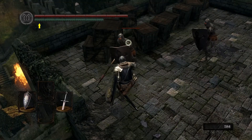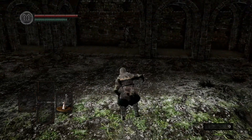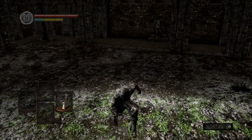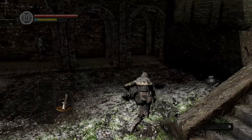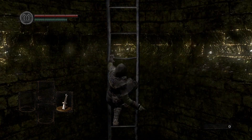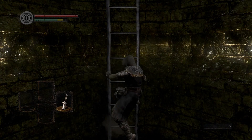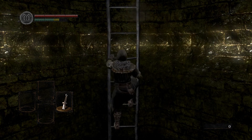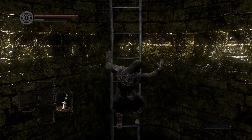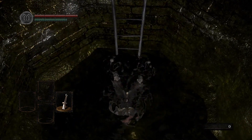Kicking an opponent who is blocking will usually break their guard. Press R2 and move forward at the same time to perform a jumping attack — this attack won't bounce off walls and can't be parried. Pressing R1 and R2 on a ladder will attack up and down respectively. This is almost completely useless knowledge, but it's knowledge nonetheless. Doing this too much will cause you to run out of stamina and fall off the ladder, which is very funny.